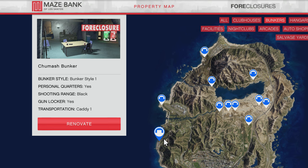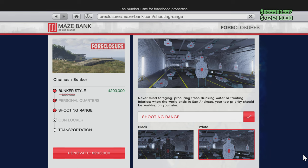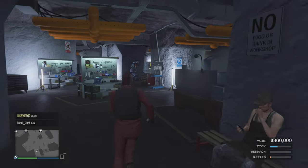The other location is the Chumash location — that's the one I have. I love the sunsets on the backside of it. That's about $1.6 million. Now for the cosmetic upgrades: bunker style — you don't need that. Personal quarters, at $265,000, enables you to spawn inside the bunker — you may want that but don't have to have it. The shooting range at $845,000 gives you some cool perks once you complete certain tiers. The gun locker at $175,000 lets you customize your weapon wheel loadout. Transportation is up to $120,000 — you don't need that at all. Bunker style is up to $290,000.